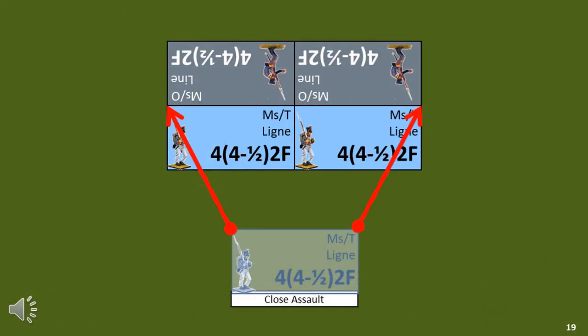The close assault move must be a simple forward move, but can include a sideward move of up to half the forward move. In this case the element moves forward one base-width and sidewards half a base-width. The forward and sideward move must be consistent: for each one base-width forward move, the element moves sidewards half a base-width.